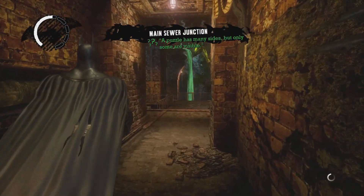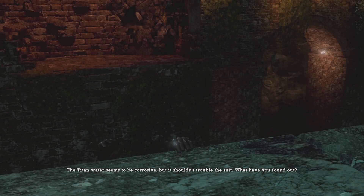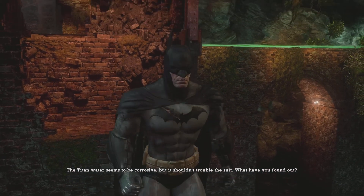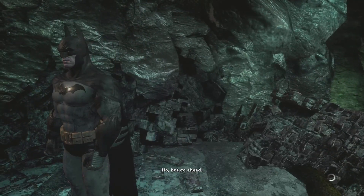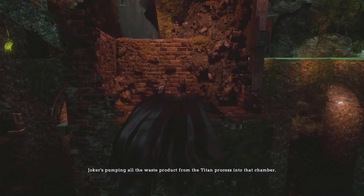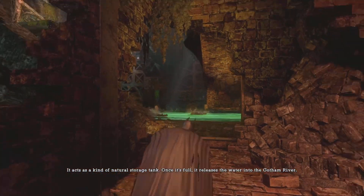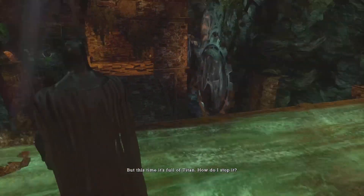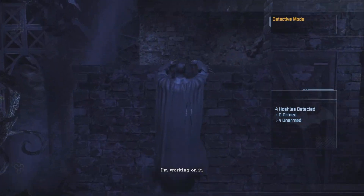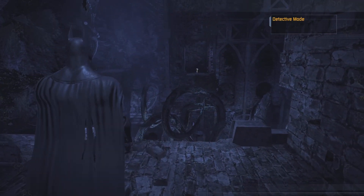What's on the other side of the door? I'm going to find out. Main sewer junction. The Titan water seems to be corrosive, but it shouldn't trouble the suit. Joker's pumping all the waste product from the Titan process into that chamber. It acts as a kind of natural storage tank. Once it's full, it releases the water into the Gotham River. Normally it's safe, but this time it's full of Titan. How do I stop it? I'm working on it.